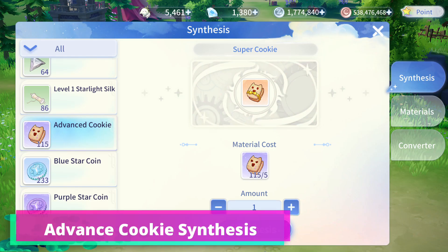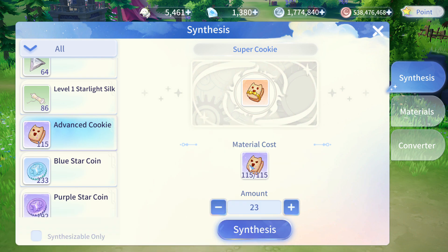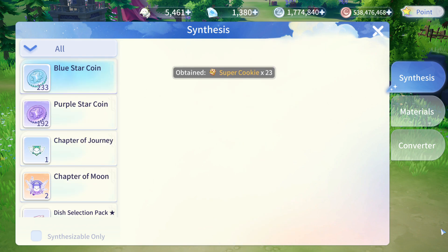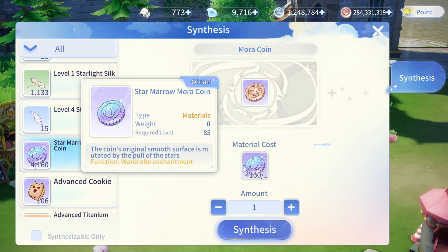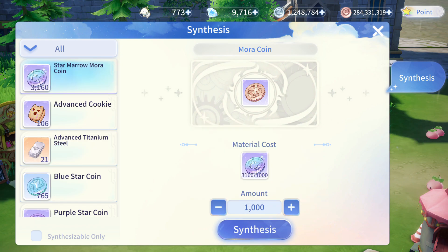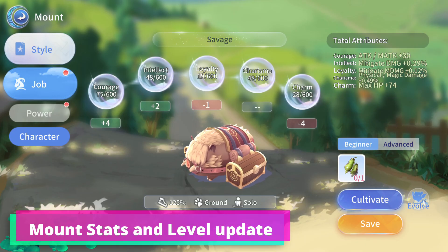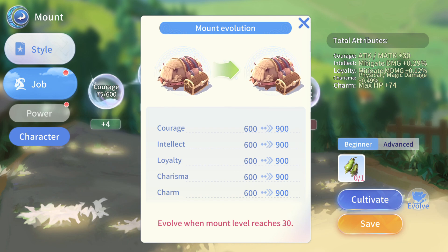They added the option to combine Advanced Cookie into Super Cookie, and the option to combine Starry Mora Coin into Mora Coins. They increased the Mount Level to Level 60 and increased the Max Stats Value to 1,800.